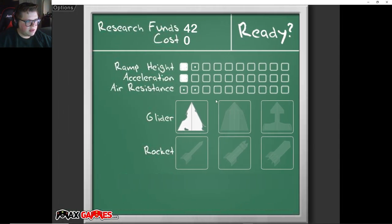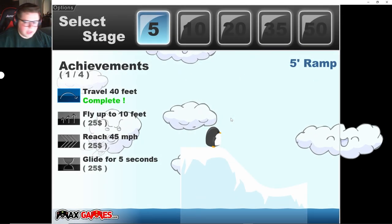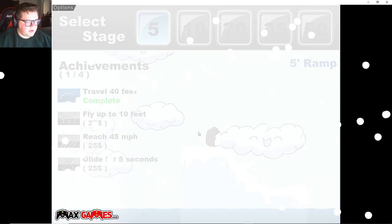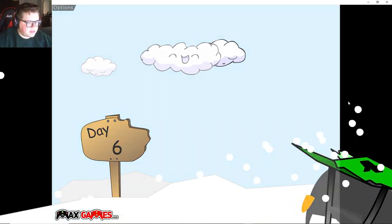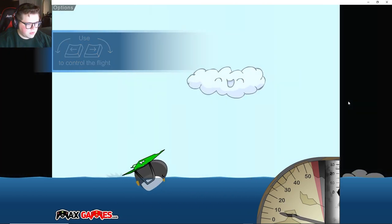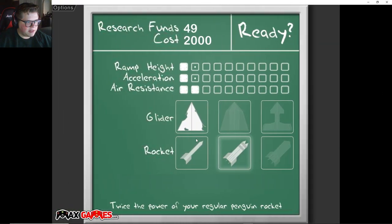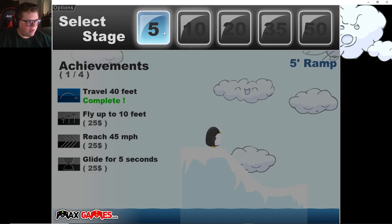Let's go ahead and get acceleration. How much is the rocket? 250 - yikes. Let's just buy both of the air resistances. Let's do the 5 ramp and hopefully we can get some - the rockets are 250, man, those are expensive. It's gonna take us quite a while to get that rocket it seems.